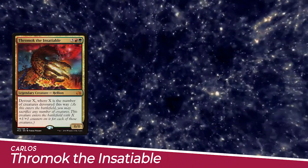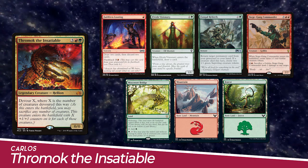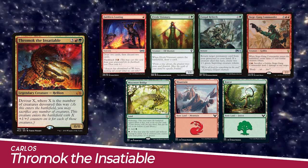We have Carlos playing Thromok the Insatiable. His starting hand includes Faithless Looting, Elvish Visionary, Fungal Rebirth, Siege Gang Commander, Mosswort Bridge, a Mountain, and a Forest.